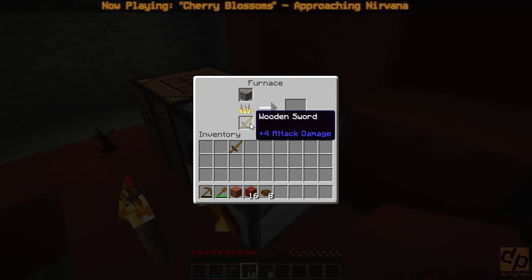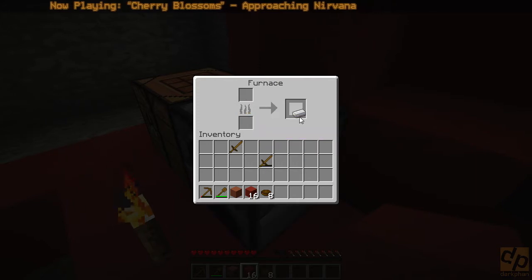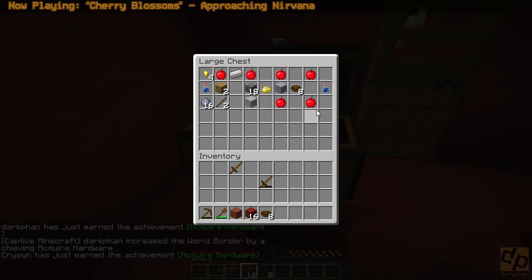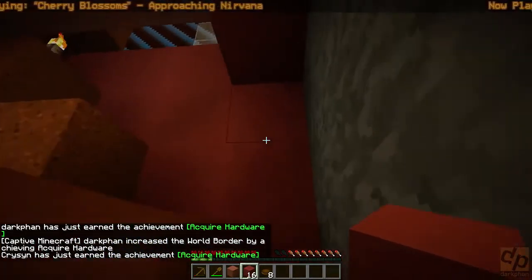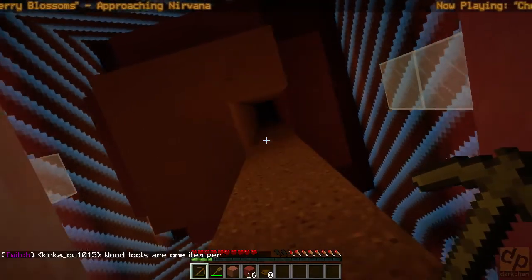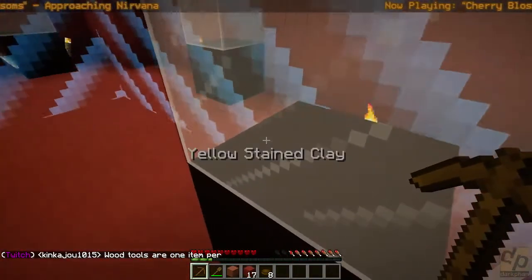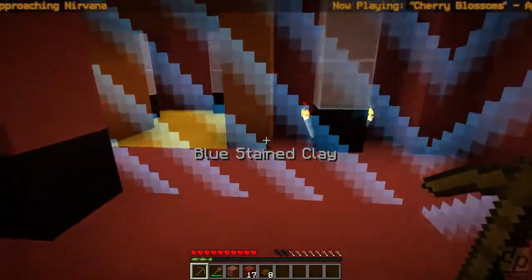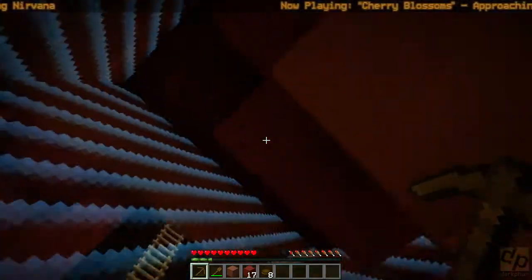The other one got out the other way. You sneaky little mooshroom. You guys stay away from this hole. And it's back in the chest. I keep wanting to hit the button to sort the chest - it doesn't work in vanilla, does it? I think the border does seem to be keeping them in. Yellow stained clay. Blue stained clay.